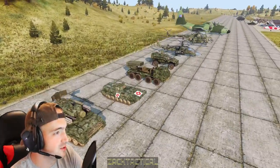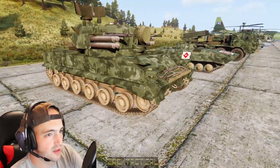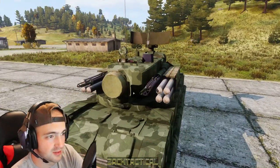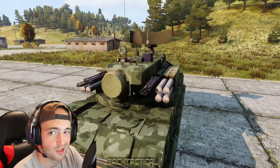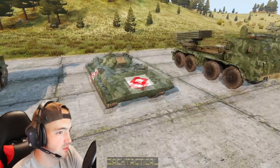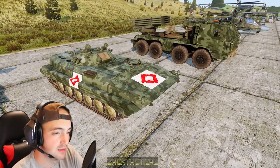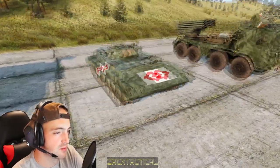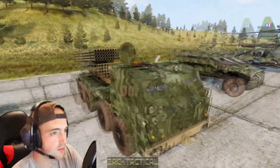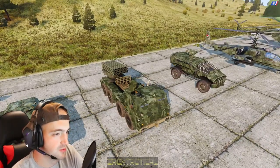Next up we have the Nation of Nagansk. You'll know it's them because they have this super green camo. Very glad they added this Tunguska — if you ever play as them, you always want to use this thing. It is a monster for any plane to have to deal with. We have what I want to say is a BMD — not a BTR, because BTR's got wheels. We've got this medical variant BMD right here, and this basically super futuristic BM-21. Very cool.